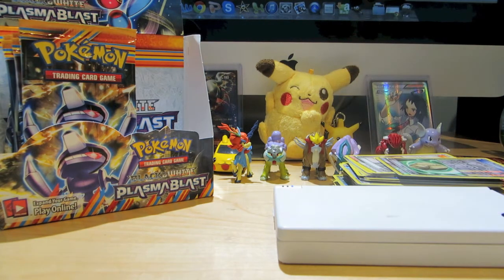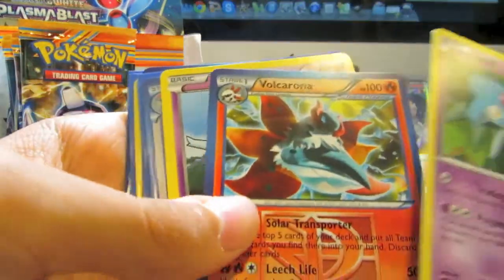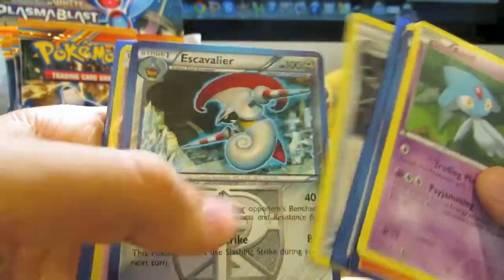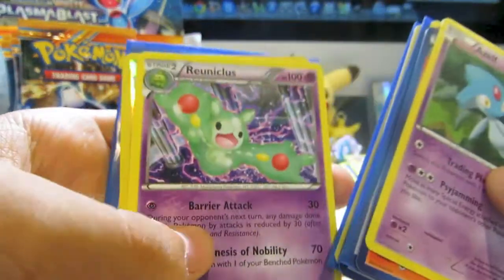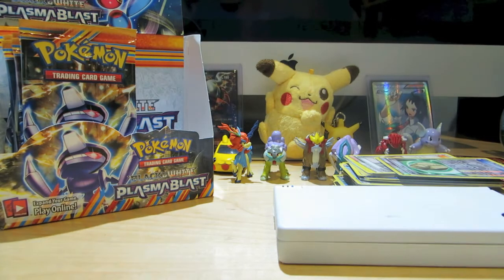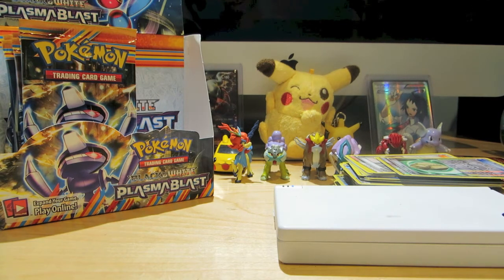Let's go over the pulls from this part. We got three Holos: Azelf non-Holo Rare, Volcarona, Ooxie, Porygon Z Holo, Craddily, Pokemon Catcher, Escavalier, Mesprit, Reuniclus, Pokemon Catcher Reverse, and Electros Hollow. Thank you very much everyone for watching today's video. Please subscribe if you have not already, and go check out parts 1 and 2 — links will be in the description box below. I will see you later. Peace.